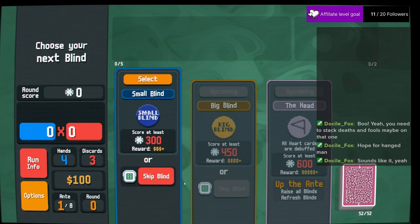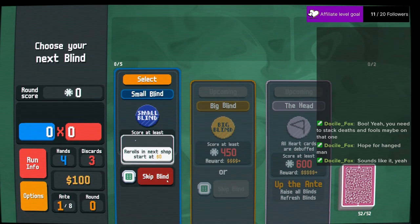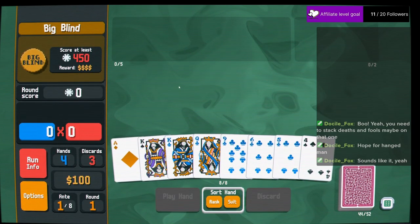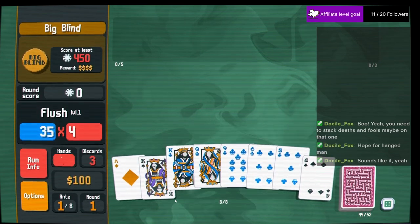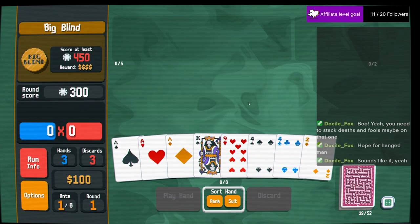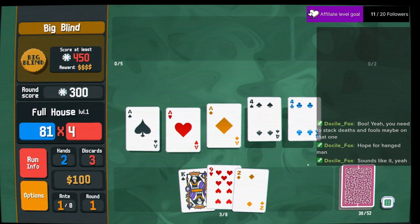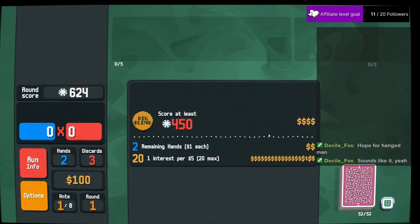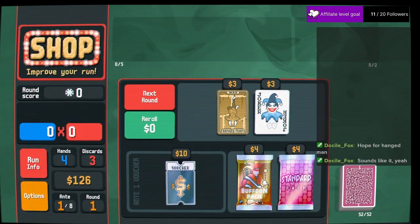Hearts are debuffed. Rerolls start at nothing, so we'll skip one. That's a flush. I like it when you don't have to go looking for your hands — there's a full house. Let's keep it going. Cashing it out.